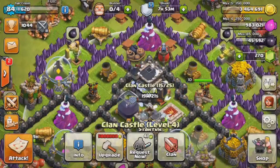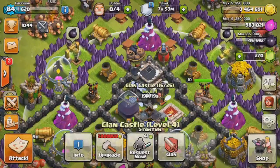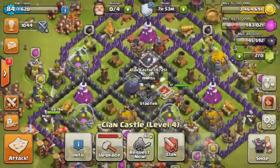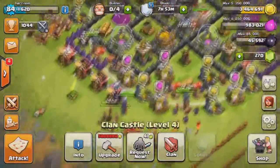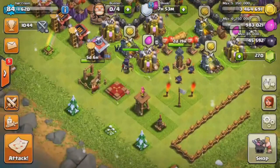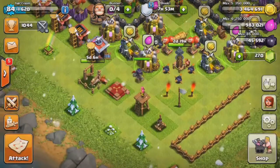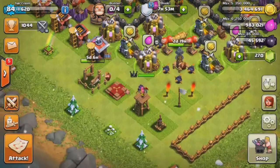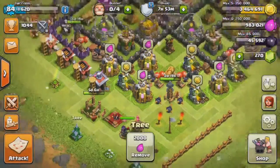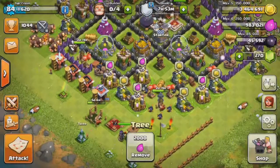We finally got Town Hall 9 and as you can see we have zero builders, so I haven't been able to do much at Town Hall 9. The first thing I did was farm a bunch of Dark Elixir. I got 45,000 Dark Elixir after I bought my Queen, which is great. We built another air defense, built all of our walls, built another archer tower, got the Archer Queen. We're building an expo right now which has still 5 days on it, and we will start getting more of the things that Town Hall 9 needs.